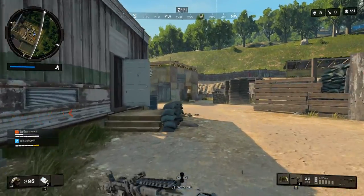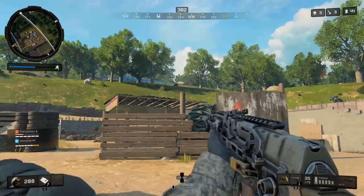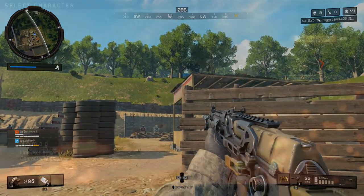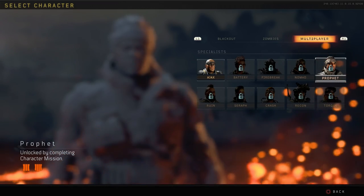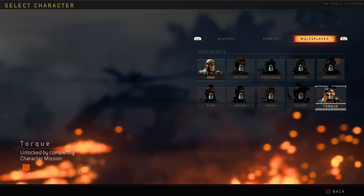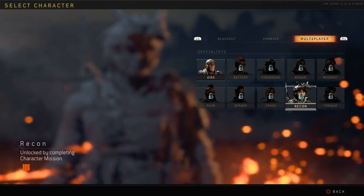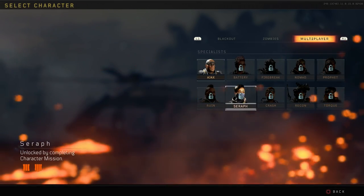You may be wondering why the Annihilator hadn't been found before today, and the answer is simple. In yesterday's big update, they added a bunch of new challenges to unlock certain specialist characters in Blackout. Before this, only certain ones were available, but as of right now, you can now unlock every single specialist character in Blackout.